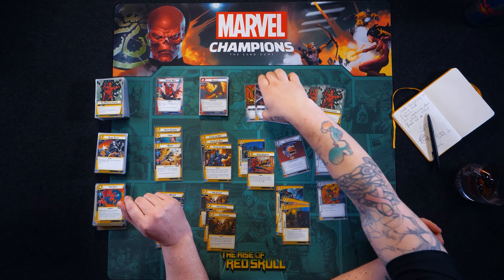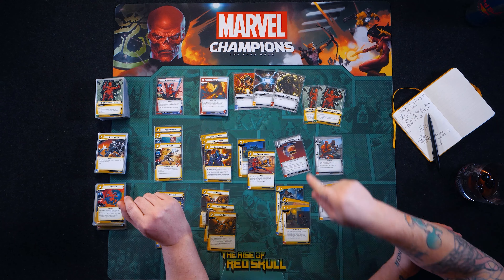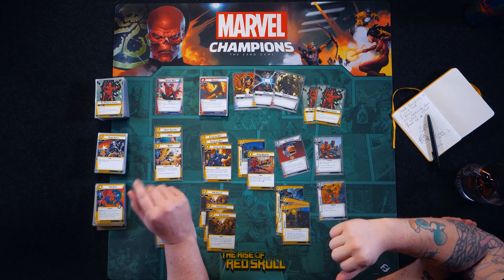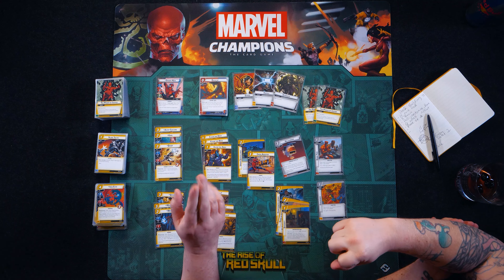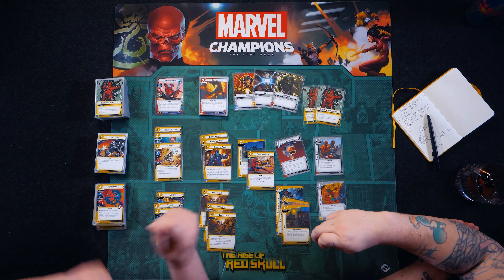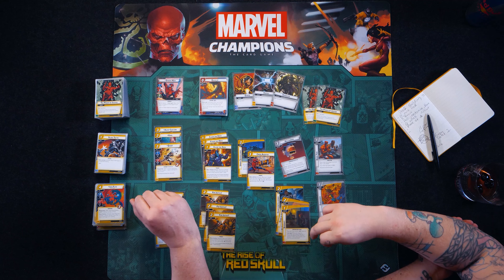The next thing we're going to add in is three cards: Strength, Energy, and Genius. Why do we always pull these into our decks? Most cards only give you one resource — these three cards give you two points. Basically, to play a card you're playing other cards to put them into play, so these are just a good way to get double for your money.